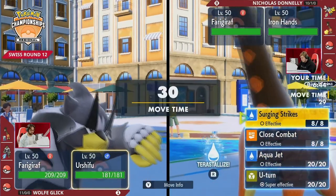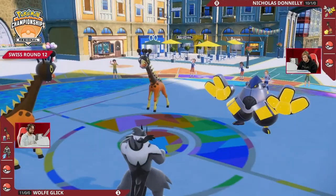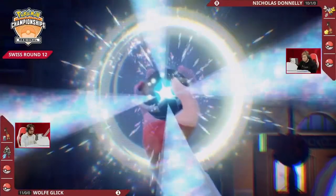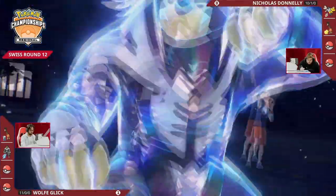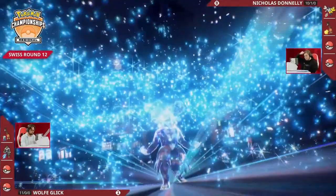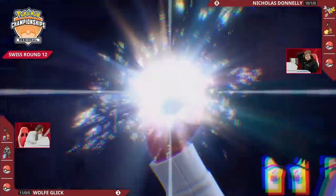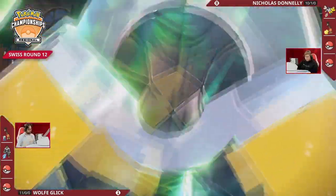Urshifu does have Surging Strikes — really really powerful. You can see Wolf deciding between Water tera and Surging Strikes into the Iron Hands, or Close Combat. The main thing here is basically do we think Iron Hands will tera on turn one? Let's see if there's a tera. We'll have to see Wolf's tera first — it's going to be Urshifu that takes on the tera. Wolf really wants to just put on pressure, maybe even expecting Imprison to come out from Nicholas's side.